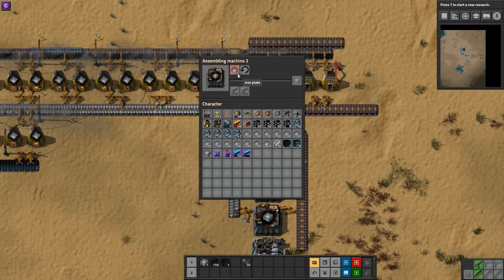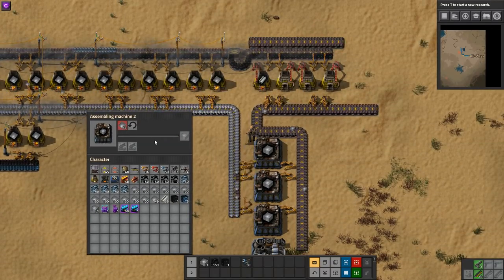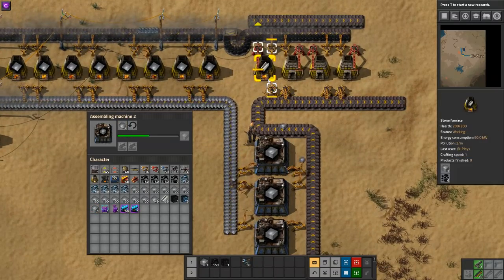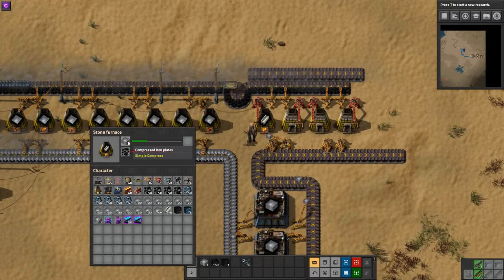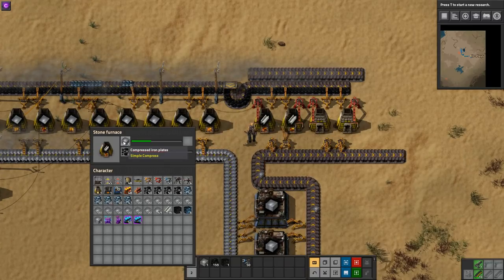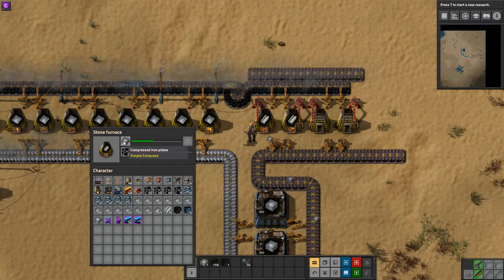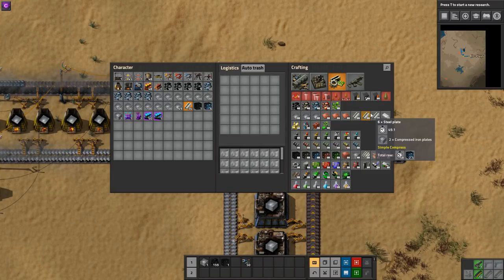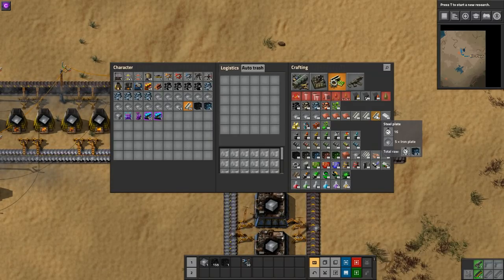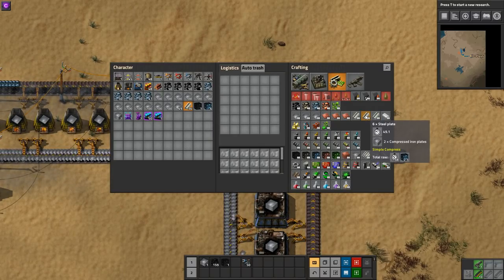I'm doing the exact same thing here — when the inserter flips fast enough, it takes in 20 plates and outputs one compressed plate. Then this smelter here is taking in 20 compressed iron, a stack of compressed iron, and outputting steel. It takes 49.1 seconds compared to 16 seconds for the uncompressed version. But there is going to be that loss in there — don't forget you are going to have a 20% loss running it through.